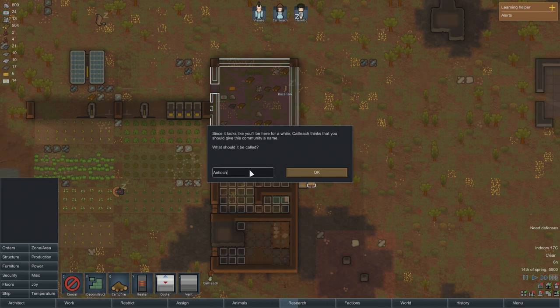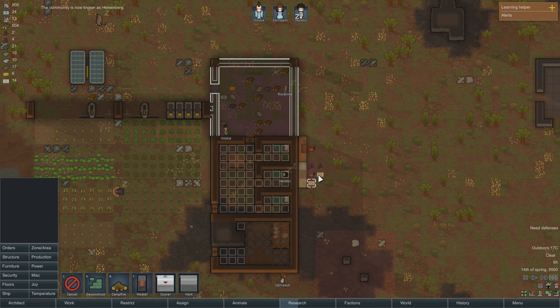Since it looks like we'll be here for a while, Kayleek thinks we should give the community a name. In honor of the overall goal of the colony — we're trying to build up like a drug operation — we are going to call this Heisenberg.